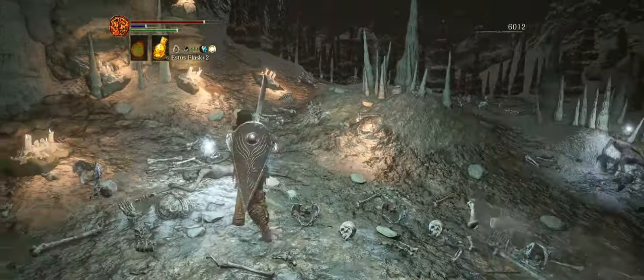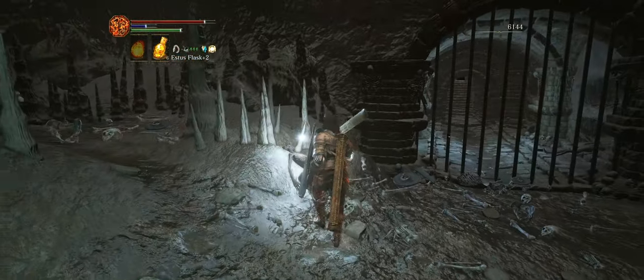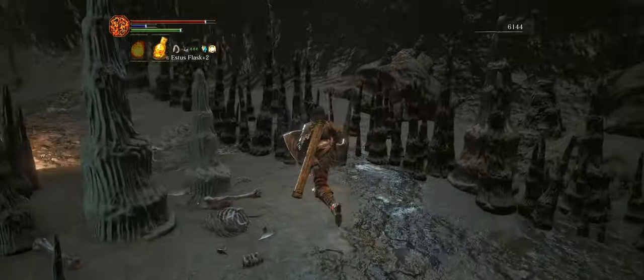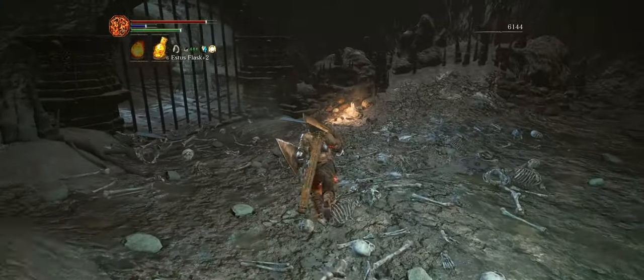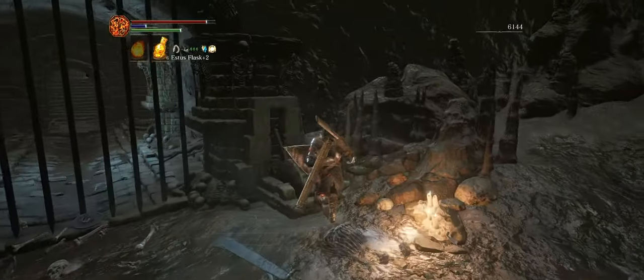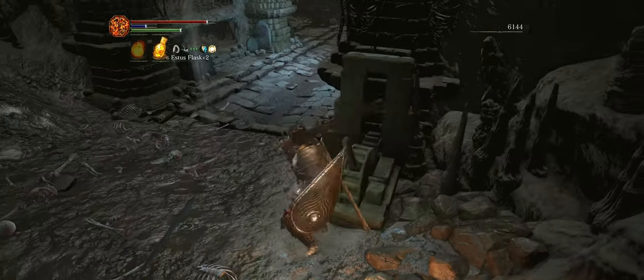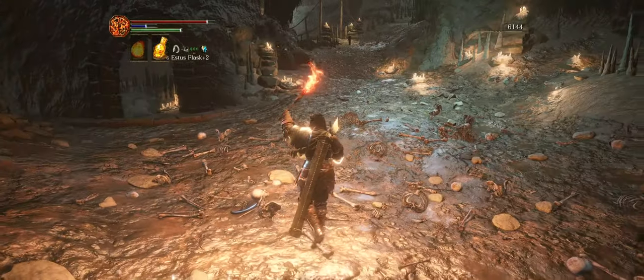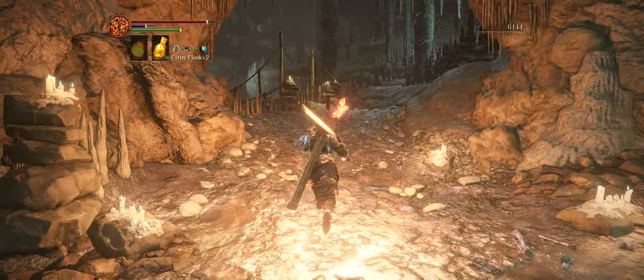This is the area that was sealed off before — we're going to open this so that if we die, we can just run all the way over here and won't have to deal with any of the other enemies. You should also take note of all the skeletal remains on the ground — all these skeletons are going to be reviving, and as soon as you cross the bridge they're going to try to attack you.